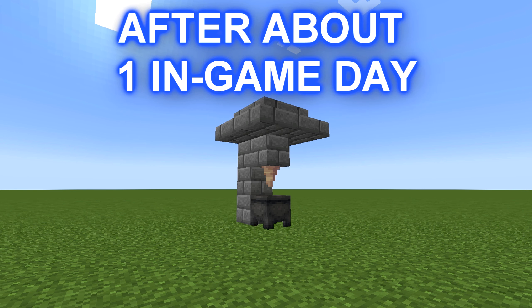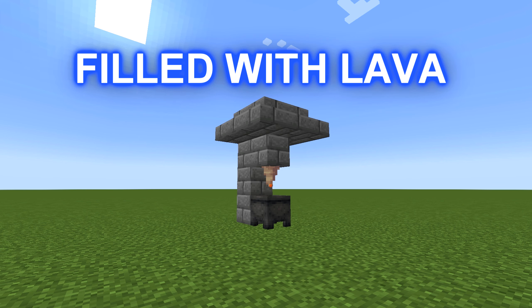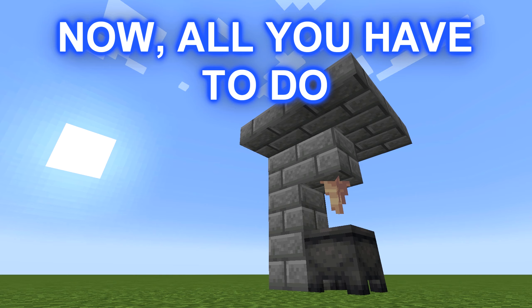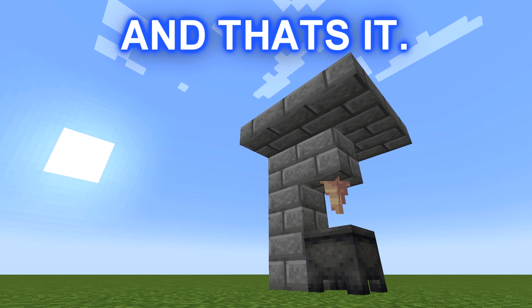After about one in-game day, your cauldron is filled with lava. Now all you have to do is take that lava with a bucket, and that's it.